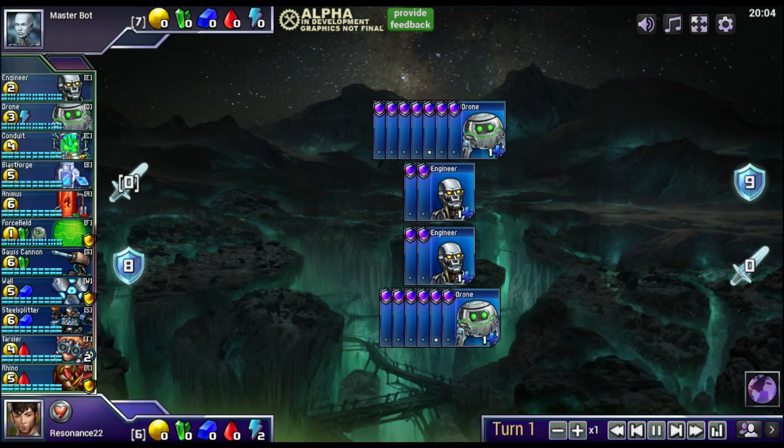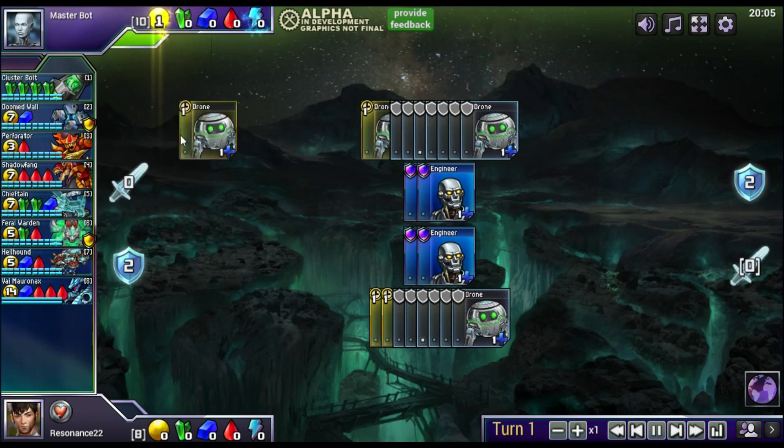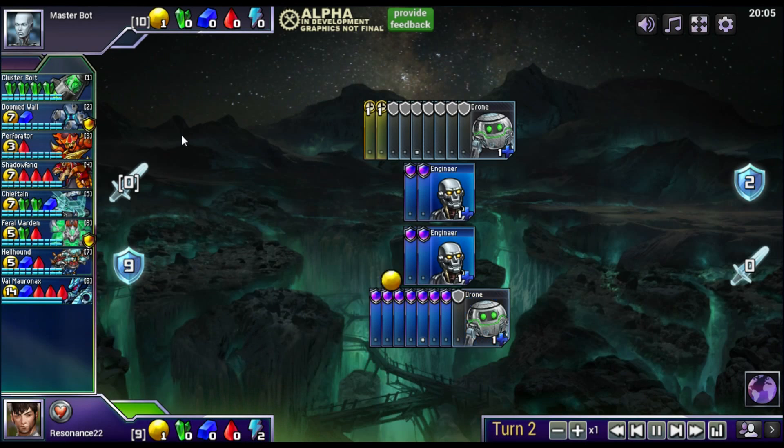Now that I've gone over the basic rules of Prismata, let's talk about basic strategy. Since every game of Prismata is different, there will be exceptions to these rules, so consider them as a rough guideline to help you get started. The first rule of thumb is pretty simple: you always want to mine gold with your drones unless you need them as emergency defense so that you don't get breached. You want to spend at least the first turn building two drones, and you'll probably buy more on turn two. Even if you're attempting to rush your opponent, you still want enough drones to afford more than one unit per turn.